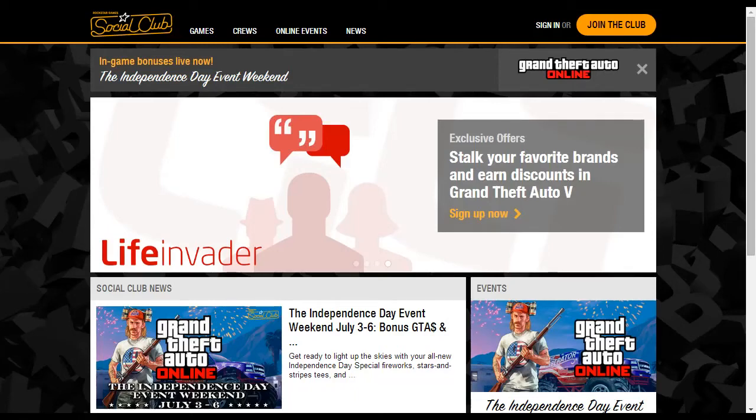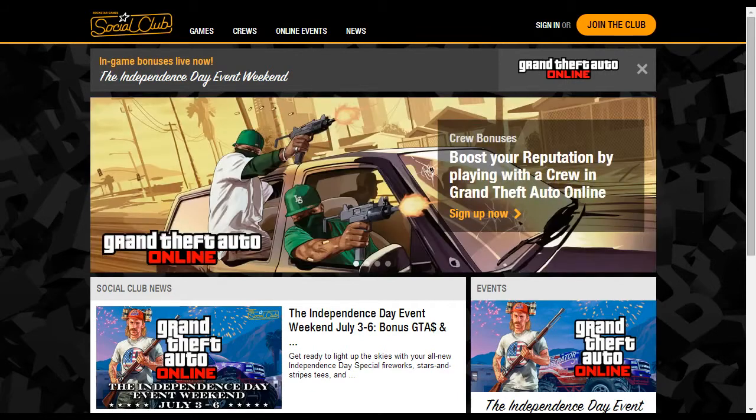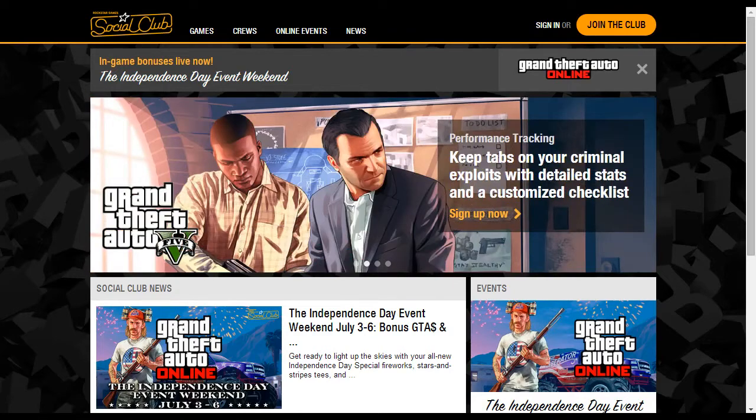Hey guys, what's going on? It's Zach from the GamerHub here and today I have a tutorial on how to get a modded — air quotes — crew color in GTA Online. Before I get started, don't forget to like this video if you liked it, comment down below, and subscribe to the GamerHub YT for daily videos. Let's get started.